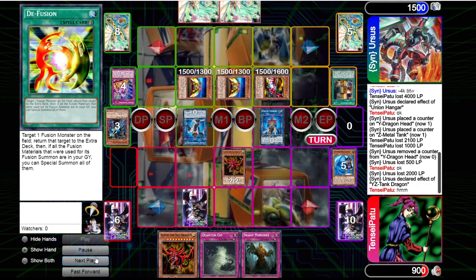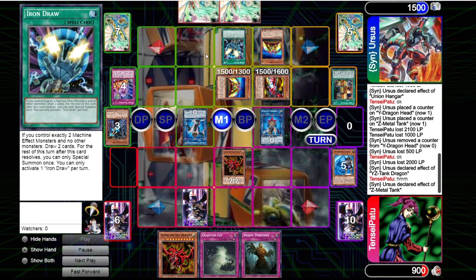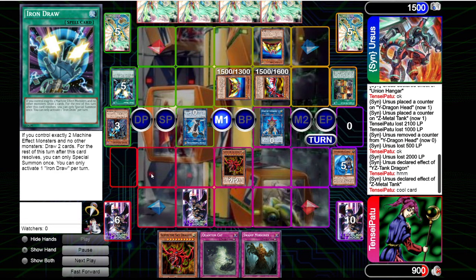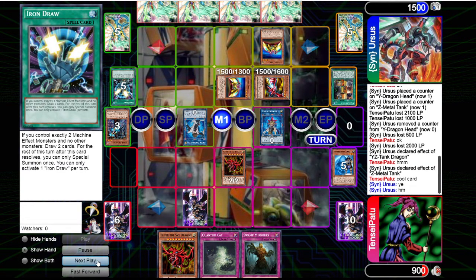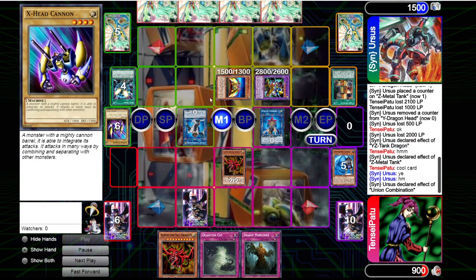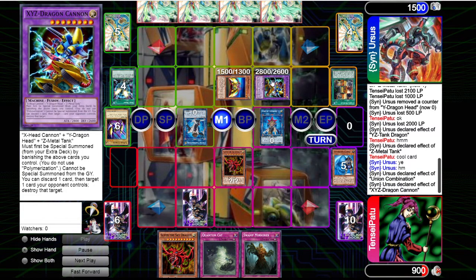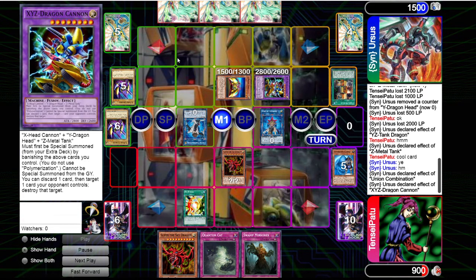He has two names for the XYZ Dragon Cannon. He equips, draws Iron Draw — if you control exactly two machine effect monsters, you can draw two cards — and then he can only special summon once, but the one special summon of X-Head Cannon is all he needs. He summons XYZ Dragon Cannon in defense mode so it won't lose any attack. Luckily he actually targets D-Fusion first, which means we can just use D-Fusion to return the XYZ Dragon Cannon back to his extra deck. Since its fusion materials are banished, it won't ever be able to summon them when targeted by D-Fusion.